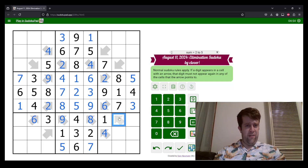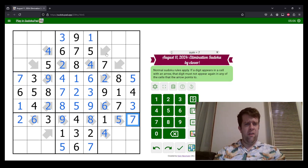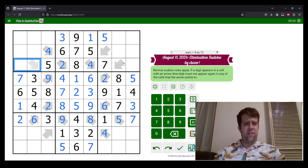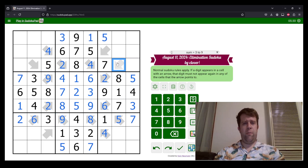Two, five, and seven — seven there, two there, so that's a five, meaning this is a two and a seven. We have a seven here which tells us which way around that goes. I can put a five because five can't go there and five sees that cell — so that must be a five. One, three, six, and nine to go here. This cell sees one, three, and nine — so that must be a six.